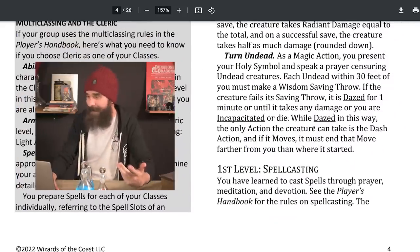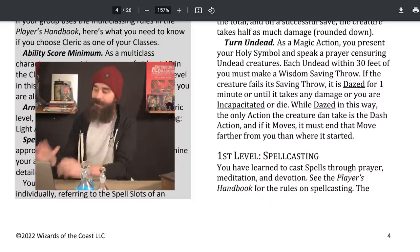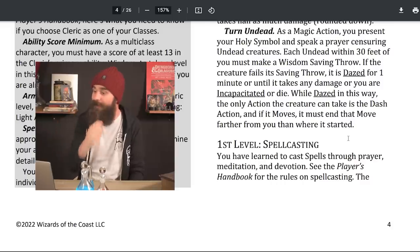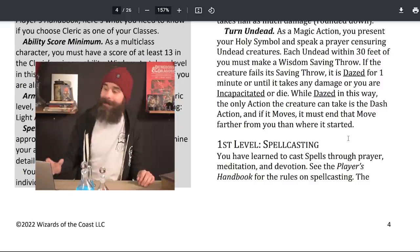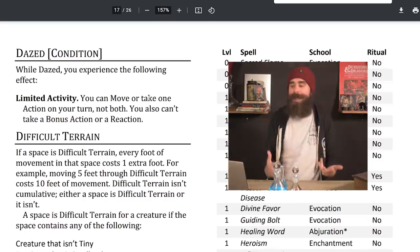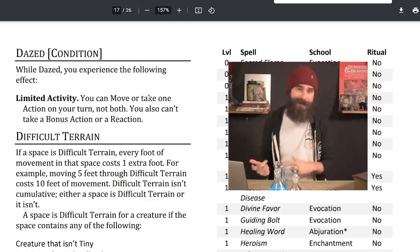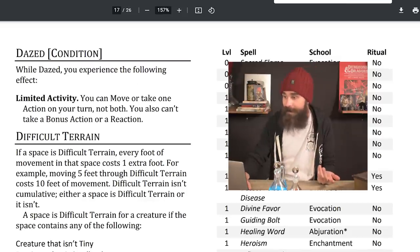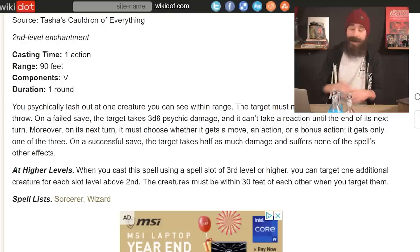You also get Turn Undead. As a magic action, you present your holy symbol and speak a prayer censoring undead creatures — worth noting you can't do this under Silence. Each undead within 30 feet must make a Wisdom save. If they fail, they are dazed for one minute, or until they take any damage, or you are incapacitated or die. The dazed condition is a new thing — it reminds me of Tasha's Mind Whip, which basically reduced someone to using only an action, their movement, or a bonus action on their turn. And it was a really good spell.